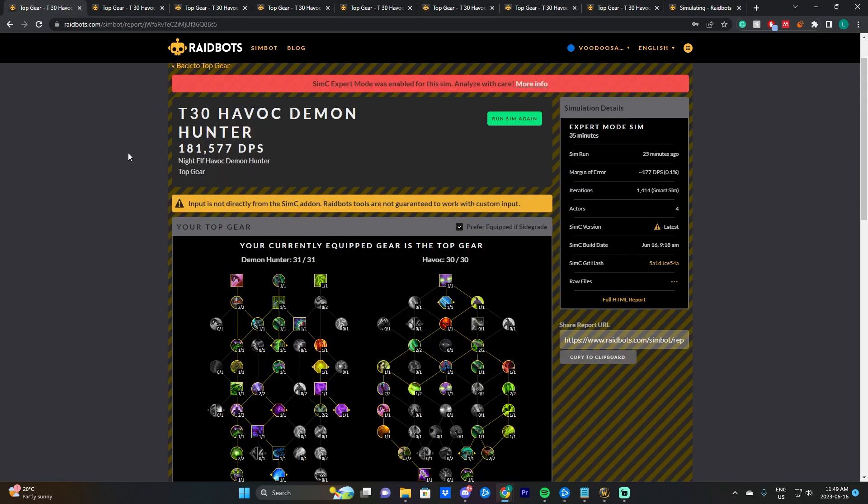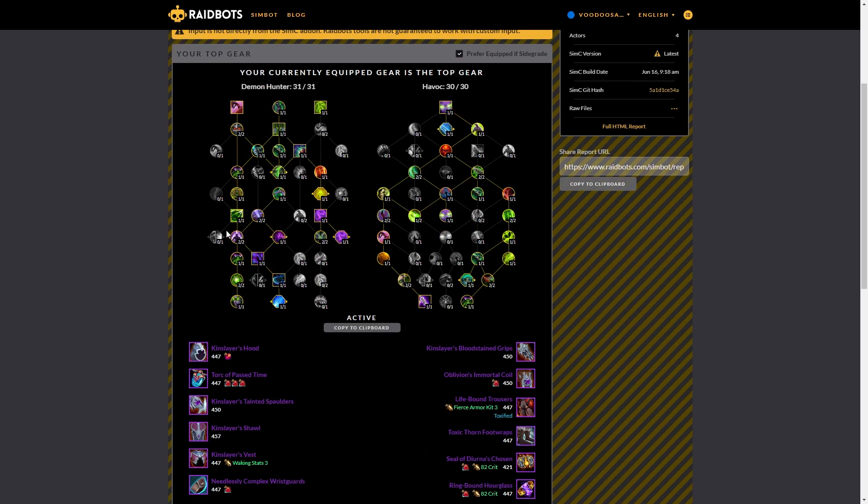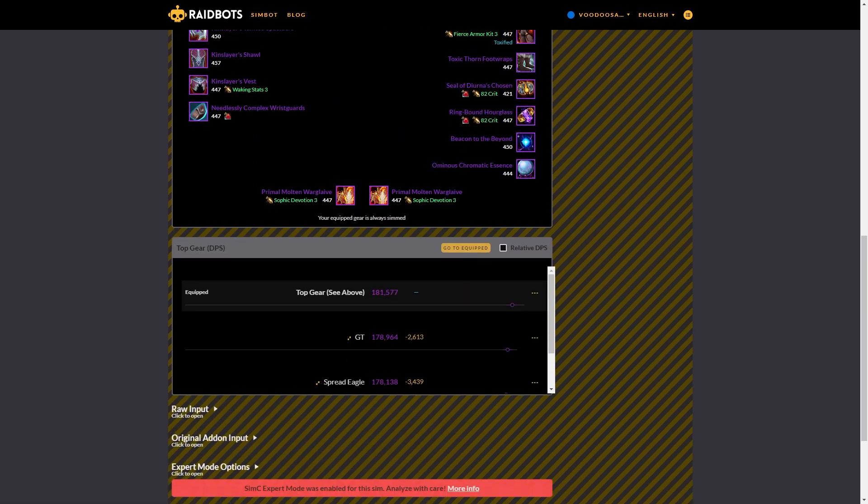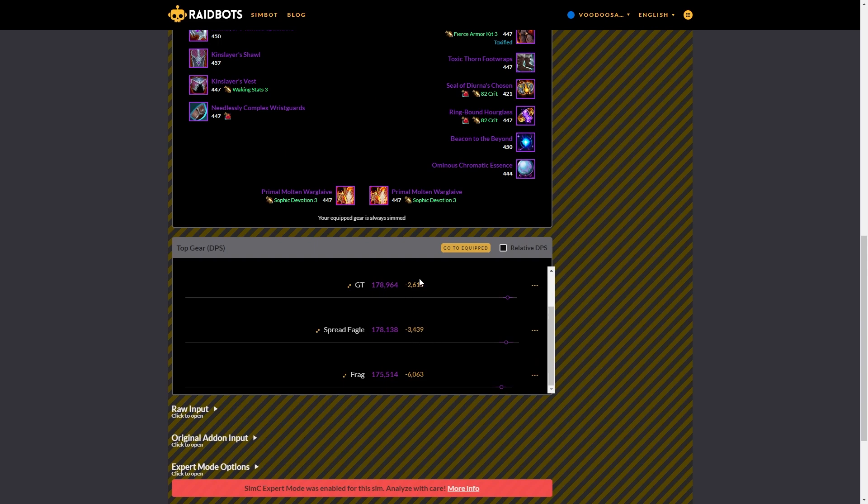Starting with Brackenhide Hollow — this dungeon was recently changed so you have to pull a lot more trash. The lashers that would summon from the big tree guys used to count toward percent, but they don't anymore. In the sim, Left Right is ahead, but Glaive Tempest is actually really close, and so is Spread Eagle — these results are pretty interesting.